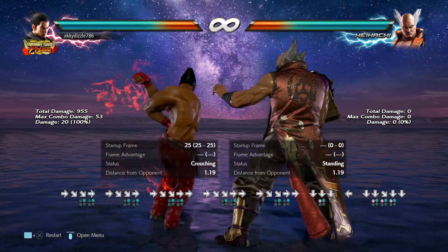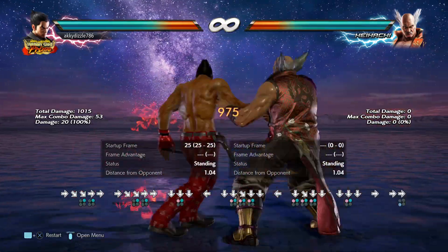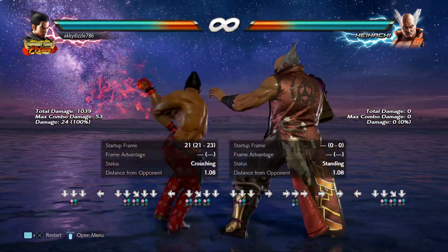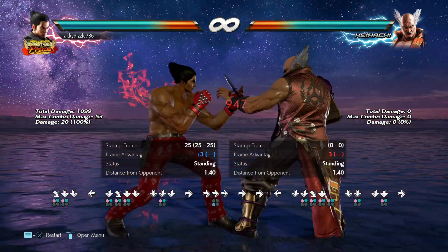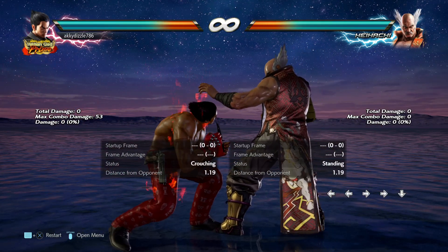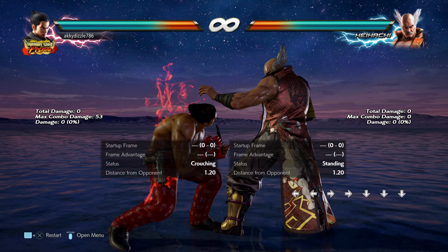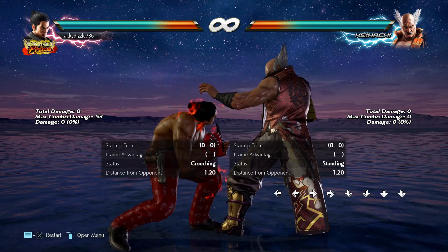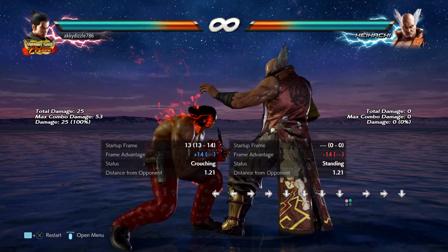They've changed this move: it's gone to plus 3 frames now, it used to be plus 1 frame. And they've also added the new move — the Fujin Yurakin — which is walls rising. You press down and then whilst rising press 1+2.